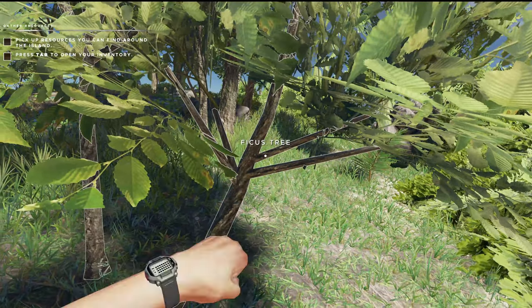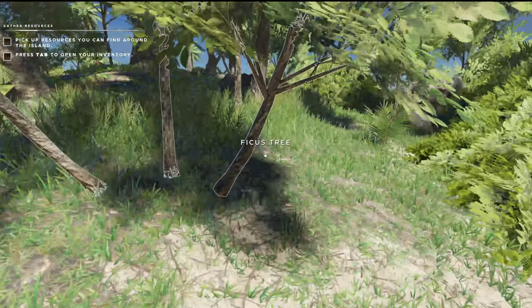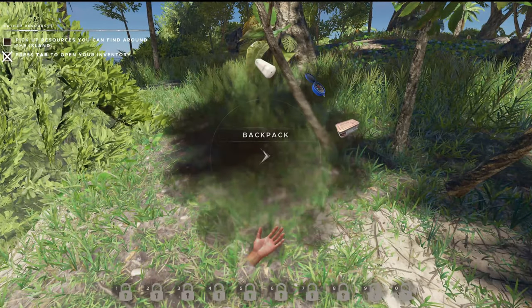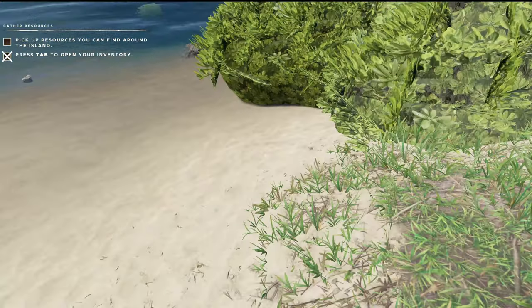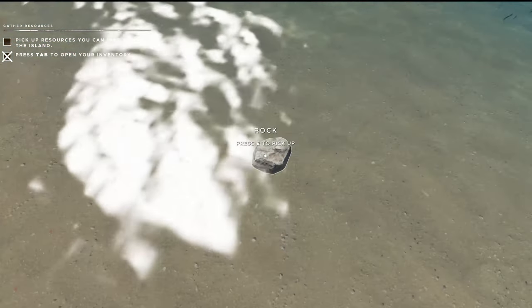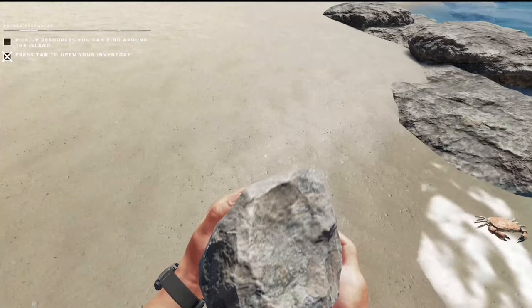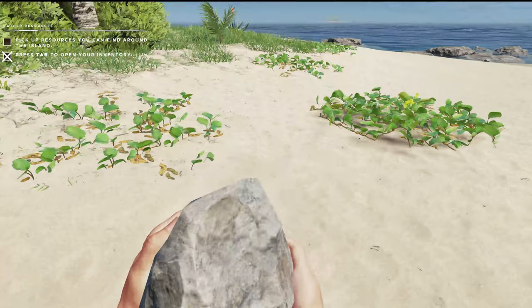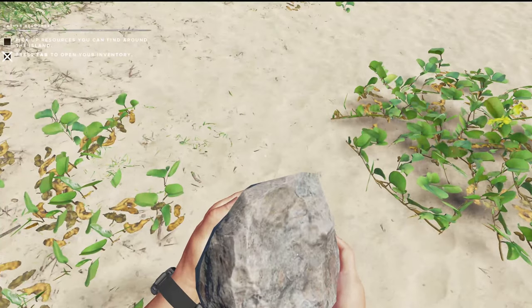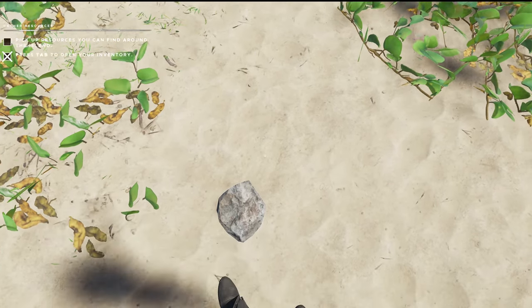We need to pick up resources, find stuff around the island. Tab it to see your inventory. There's my inventory. Let's go pick some stuff up. Hold E to pick stuff up. Oh, and a crab. Looks like...